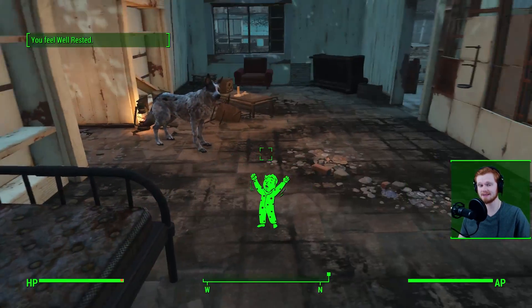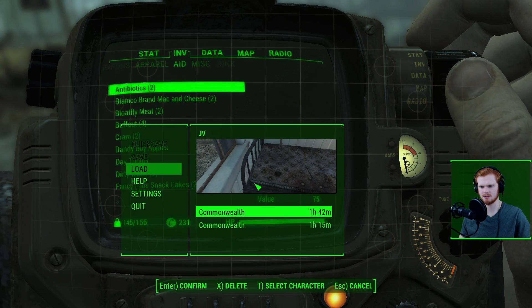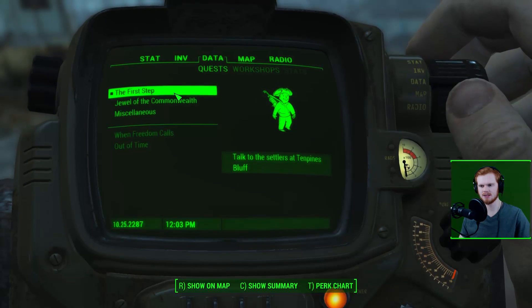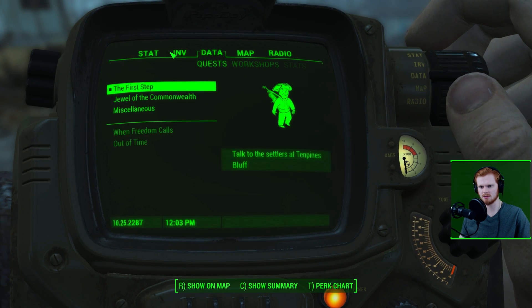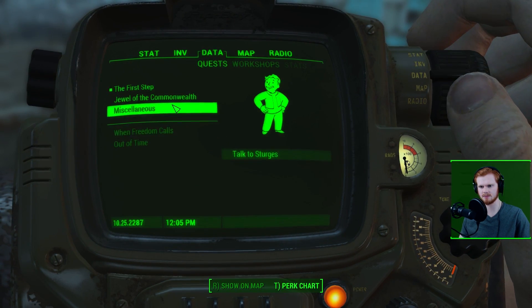Well Rested does the same thing in survival mode, but it also adds two Endurance and two Agility for 12 in-game hours. In a game mode where you can't fast travel — unless you have the Institute teleporter or a Vertibird signal in the later game — this is far more useful than before. The extra Endurance gives more health, and extra Agility helps with your AP pool, since you'll always have something reducing it. Try to get a full eight hours as much as possible. Keep in mind that sleeping bags only give three hours, a dirty mattress gives five, and a proper bed frame gives eight or more.